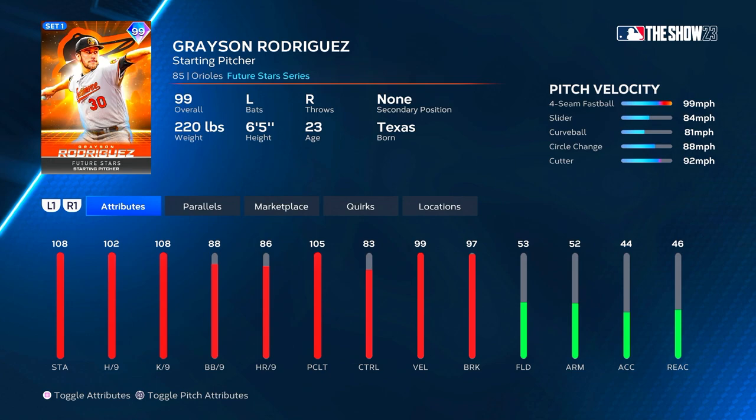He just got called up — Future Stars card, we had one last year at 99, it's got to be pretty similar. He's got 108 stamina, 102 hits per nine, 108 K per nine, 88 walks per nine, with 83 control — not terrible but not the best. He's got 99 velo and 99 break, and 105 pitch clutch which is huge — that will take over his hits per nine with runners in scoring position. His pitches are four-seam, slider, curveball, circle change, and cutter. He has Outlier on that four-seam so he's gonna be throwing gas. Pitch control is 93 on the four-seam, slider at 88, curveball at 82, circle change and cutter lower.